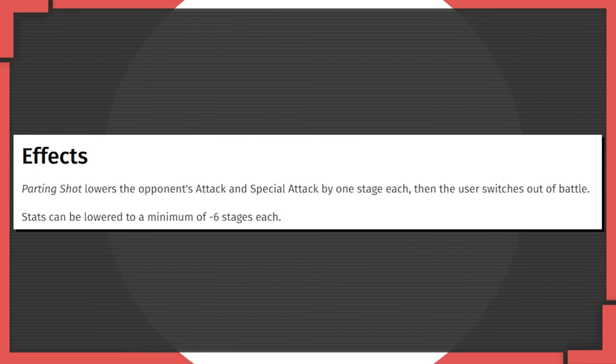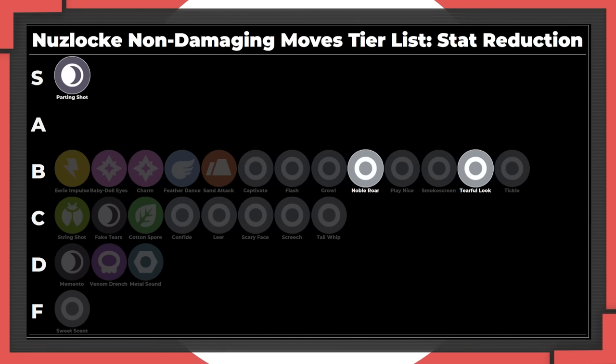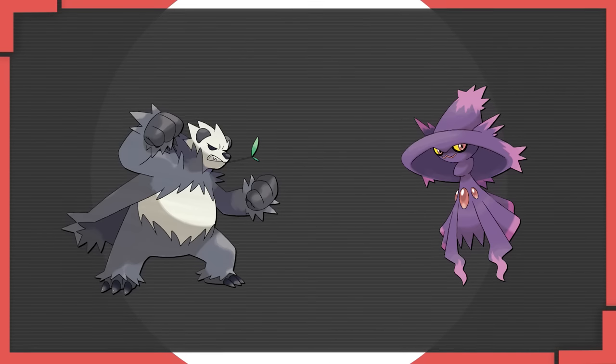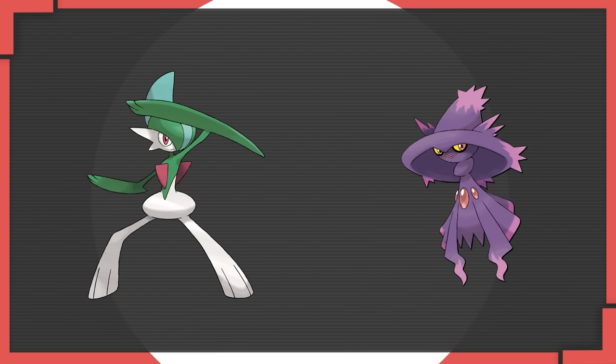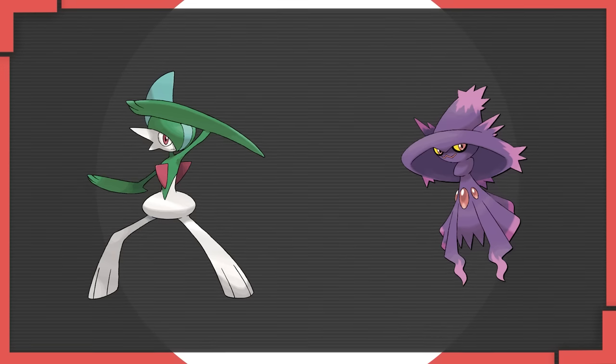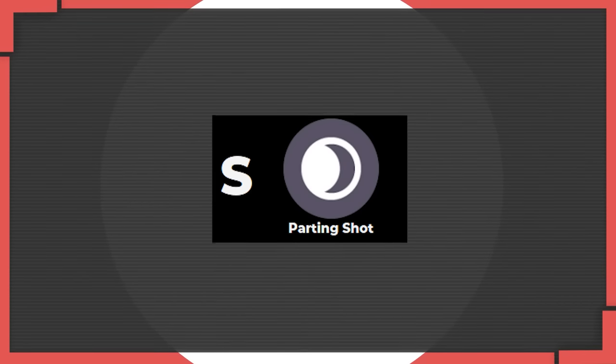There are a ton of useful moves in this group, but one true game-changer is Parting Shot. Parting Shot lowers Attack and Special Attack by one stage each, and it's not the only move that does that. So why is Parting Shot in S tier while Noble Roar and Tear-Full Look sit all the way down in B? Parting Shot's real benefit is its value as a switch move. A slow Parting Shot can allow a defensive Pokémon to soak up a hit and then enable a teammate's sweep against something that would have otherwise threatened a knockout. That's the utility that even moves that sharply reduce stats can't match - you basically get a two-for-one. It's a fantastic tempo tool.